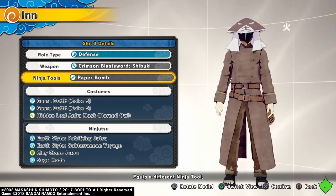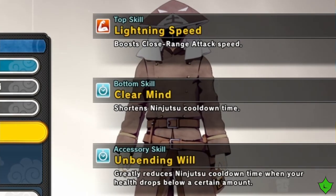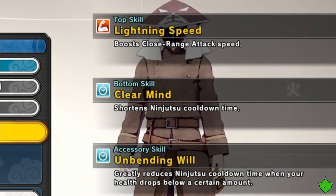Next up is the clothing. I'm using lightning speed on the top piece because you need to strike faster than your enemy so you can knock them off the base or the flag before they flip. The bottom skill is clear mind so I can get my ninjutsu back as fast as possible. The accessory piece is unbend will for even more ninjutsu recovery for when my health gets too low.